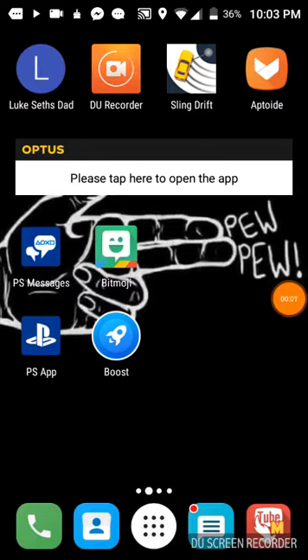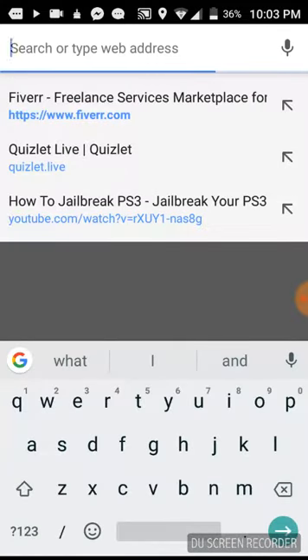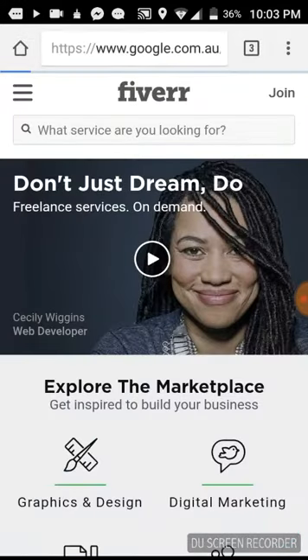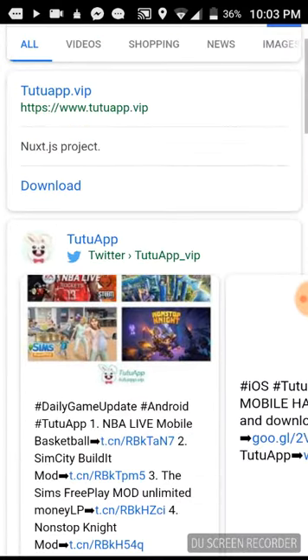What is up guys, today I'm showing you how to hack Clash of Clans — actually two ways. Number one way is pretty easy: go to Google and type in TuTu Apps. This will work for Android and iOS. I think the second method works better with iOS, but this first version works with Android.